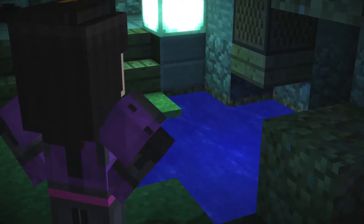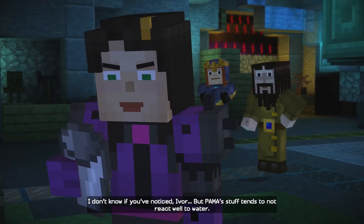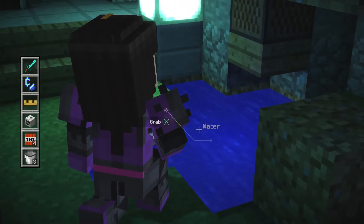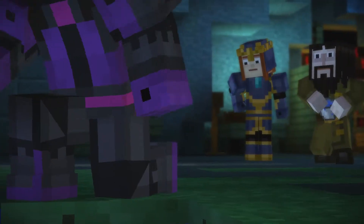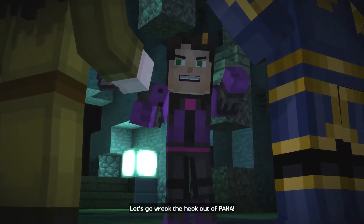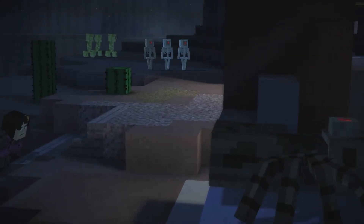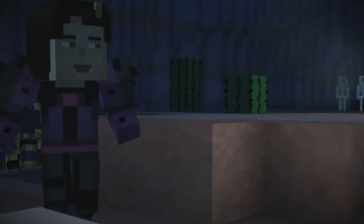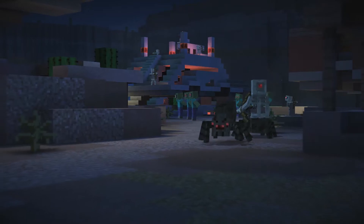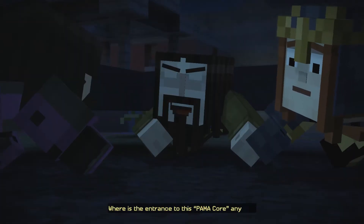But how are we supposed to destroy these spires? I don't know if you've noticed, Ivor, but Palma's stuff tends to not react well to water. Let's go wreck the heck out of Palma. Lead the way, Jesse. Come on! Quick, hide! Where is the entrance to this Palma core, anyway?